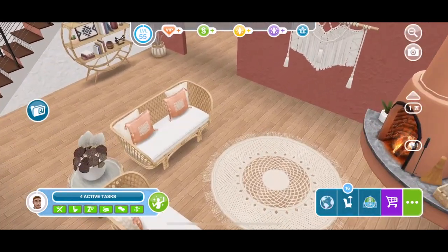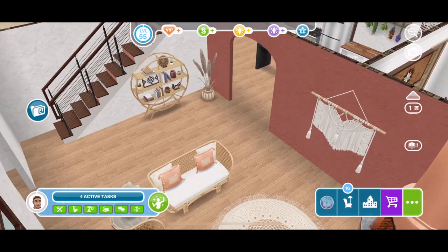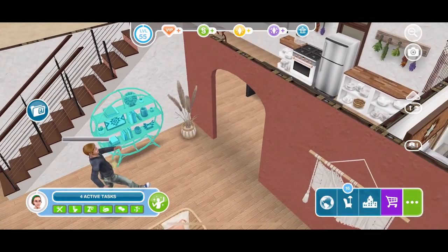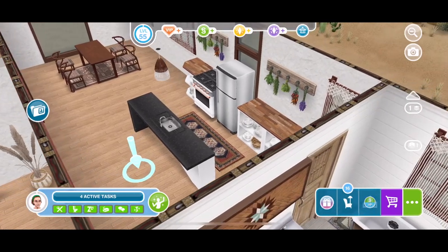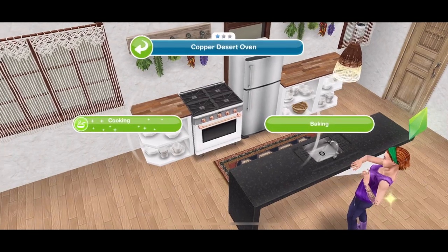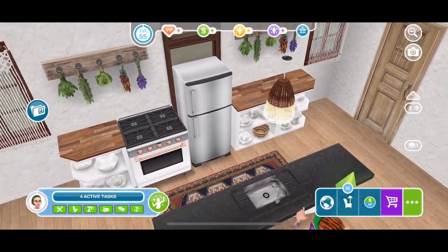We've got the rugs and the wall hangings that we won, and a bookshelf over there. Then we've got another of those archways through into the kitchen, and these are the kitchen items that we got in the live event.